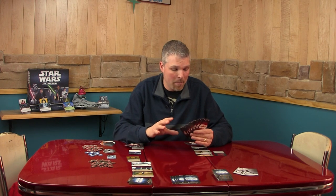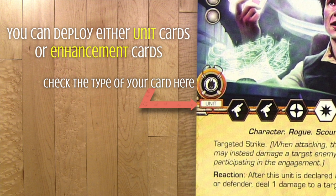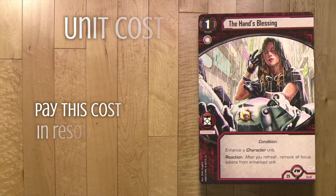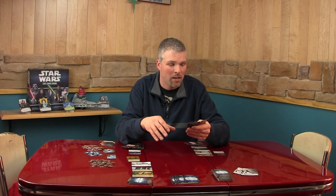The cards that can come out in this part of the game are called Unit Cards and Enhancement Cards. Up in the upper left-hand corner there's a cost, and in order to play your Unit and Enhancement Cards and bring them out, you have to pay the cost in the upper left-hand corner with the resources that you have in play.